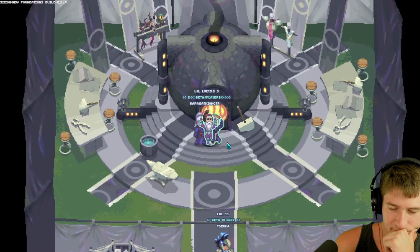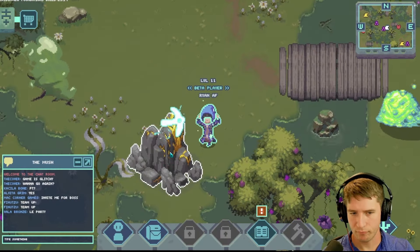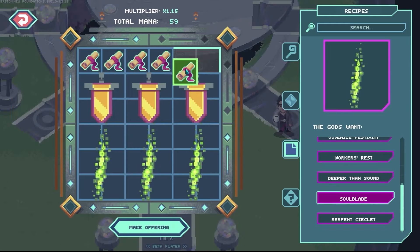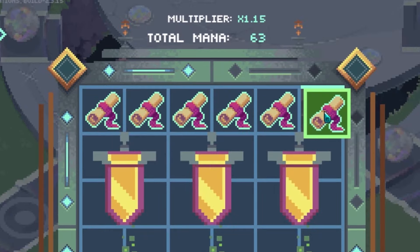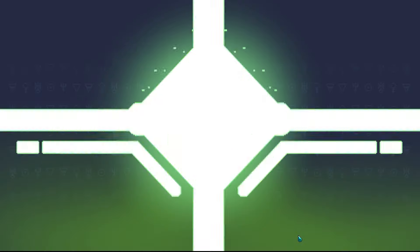These new spells and gear will make you much more powerful and allow you to move on to the next territory to take on even bigger challenges. As for your old gear, you can take them to the temple and burn them for a sweet mana return. And when you have enough mana, you can return to the font of memory to try your hand at one of those big prizes.